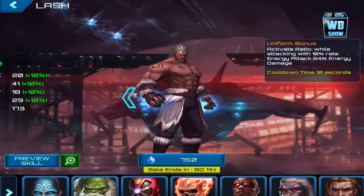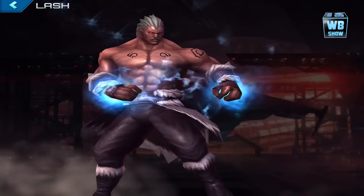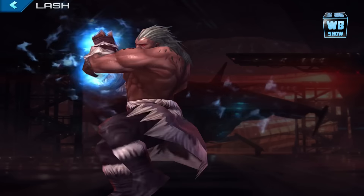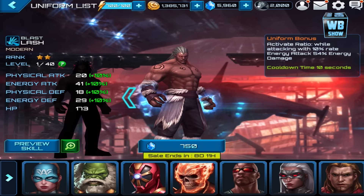That's a fairly long time. Let's watch him do some super moves and things like that, and then we're gonna buy this uniform. Now you can buy it if you want — it's really up to you. If you're limited on gems, diamonds, or crystals — whatever you call the premium currency in this game — what you want to do is select someone you like.